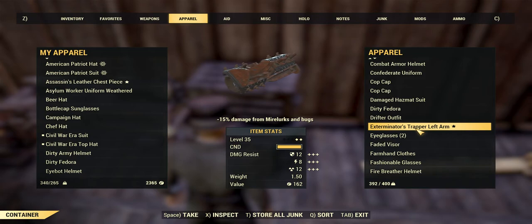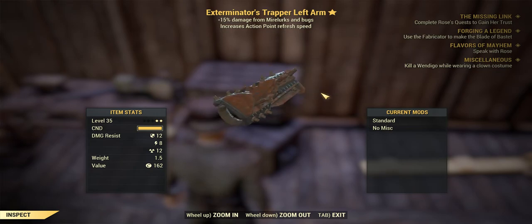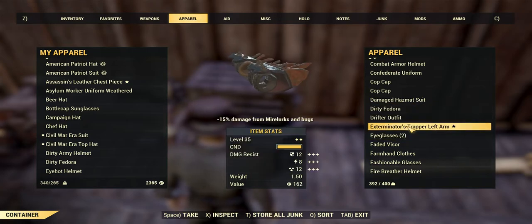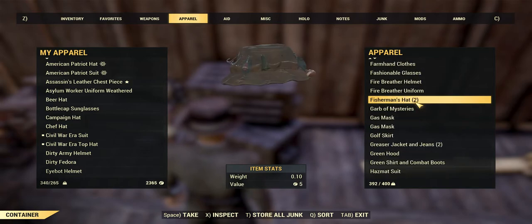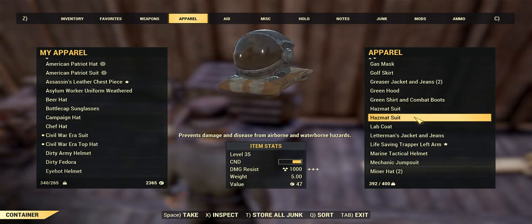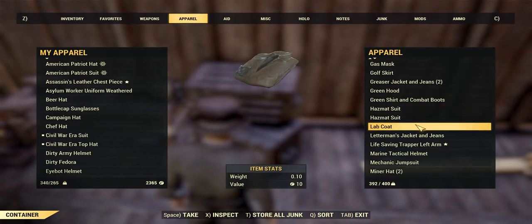We have a level 35 piece that increases your damage resistance from mole rats and bugs, and increases your action point refresh speed — you can go out there looking stylish with your friends. We do have hazmat suits all over the place — that's a damaged one. These will be fully repaired on sale. I sell these at 75 caps each; the ones listed cheaper are damaged at the moment but sell for quite a bit more fully repaired.